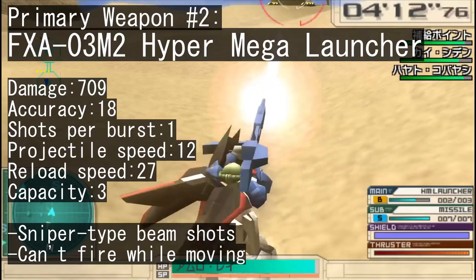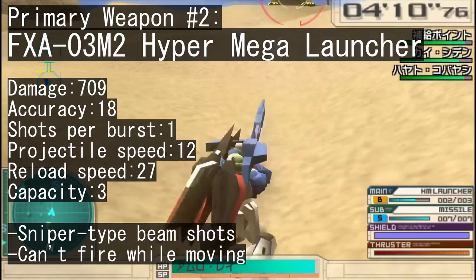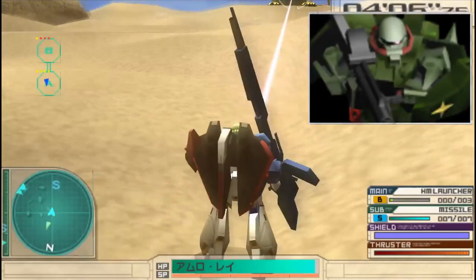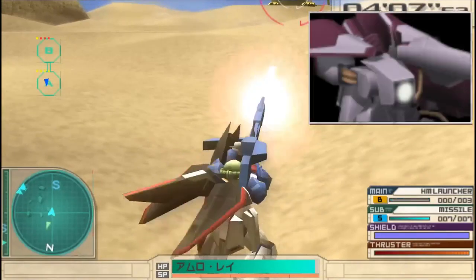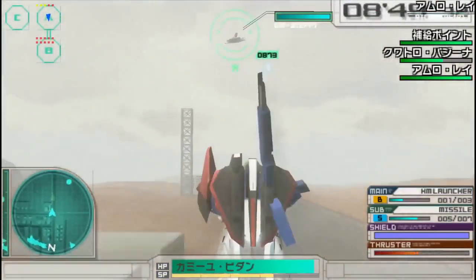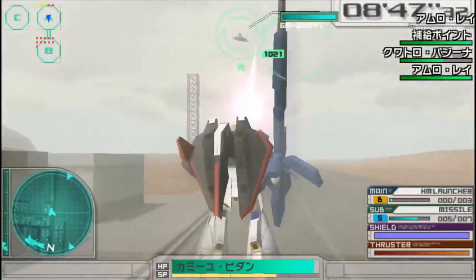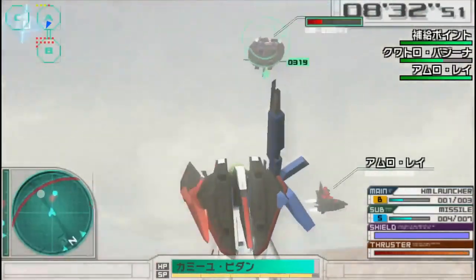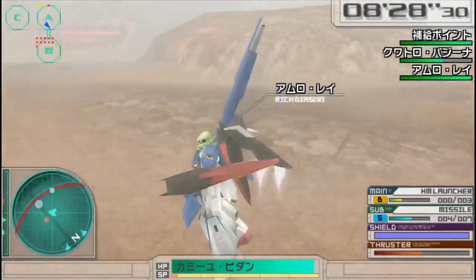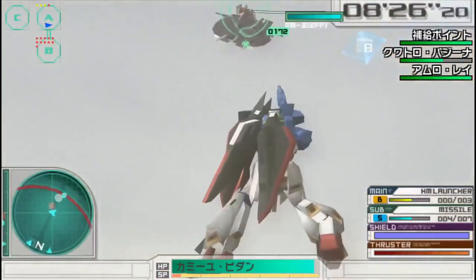The second one is the Hyper Mega Launcher, which fires a sniper-type beam that hits harder than the main weapons of the Hizek Custom and the Haman Karn's Gaza C, but it has fewer shots than those two. It does stop you while firing, though fortunately it performs the aim offset automatically, so if sniper rifles give you trouble, you have nothing to worry about.